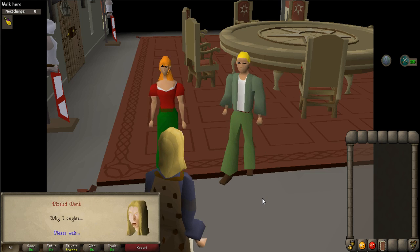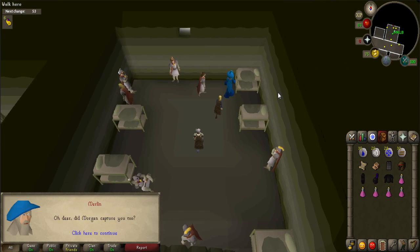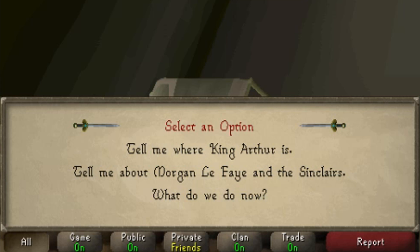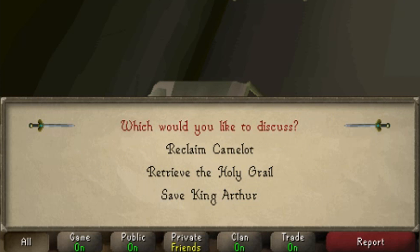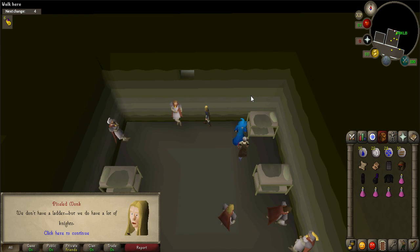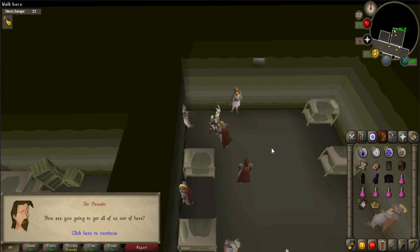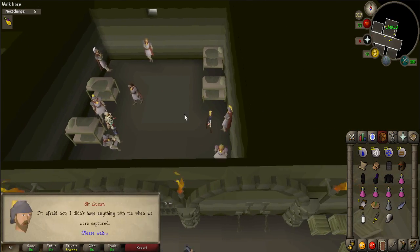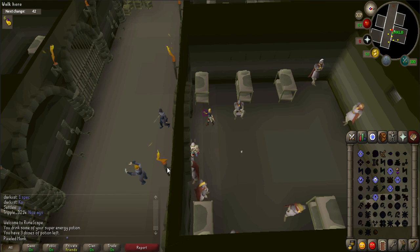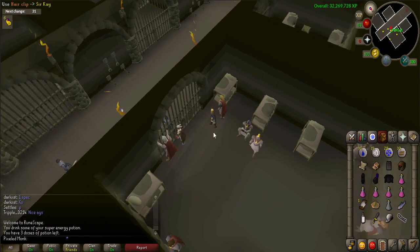A cutscene will occur and you'll be thrown in jail. Once in jail, talk to Merlin and select all of the available options: 'Tell me where King Arthur is,' 'Tell me about Morgan Le Fay and the Sinclairs,' and 'What do we do now?' Then go through the next set of options: 'Reclaim Camelot,' 'Retrieve the Holy Grail,' and 'Save King Arthur.' After you're done talking with Merlin, select the little window at the top of the cell. A cutscene will occur. Once Merlin has escaped, talk to each of the knights in the cell with you and receive various items. If you get a lock pick, use it on the cell door lock. If you do not get a pick, use your telekinetic grab spell on the guard just outside who is doing his hair to receive a hair clip, then use the hair clip on the cell door lock.